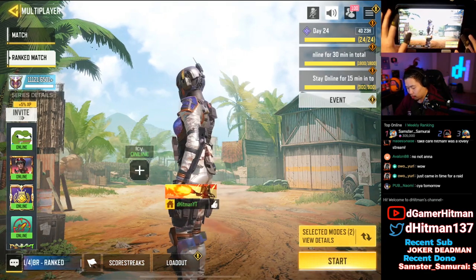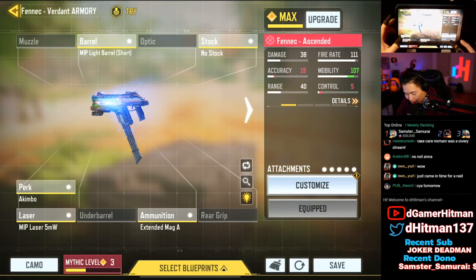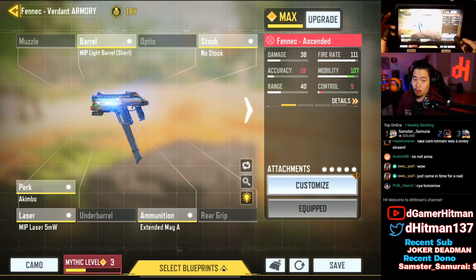The skin itself looked really clean, I really like it. For those wondering what the build was: it's akimbo, MIP laser 5, light barrel short, no stock, and extended mag. The reason I'm not putting any more hip fire is because you don't need it — you're not going for crazy long range fights, so I went with full maximum ADS. You can put the light mag if you'd like, but the extended 70 mag is just so insane for getting multiple kills. That's it for today — hopefully you guys enjoyed the video. Let me know what you think about akimbo and the mythic. In my opinion akimbo is super sick and fun but the mythic is kind of expensive — upwards of close to four hundred dollars to get the full max level seven. See you guys next time!